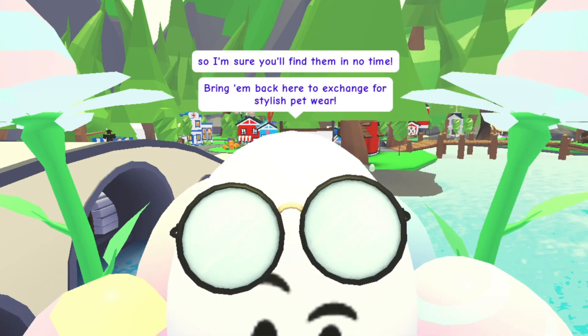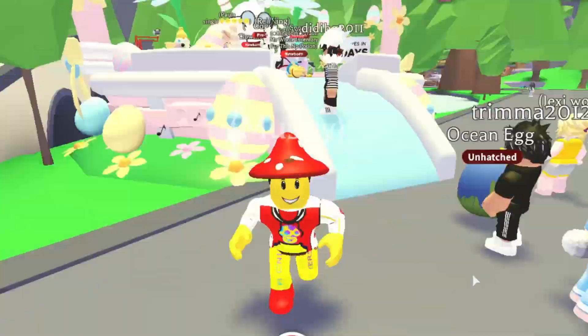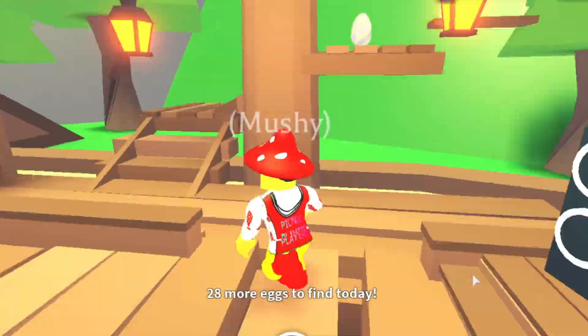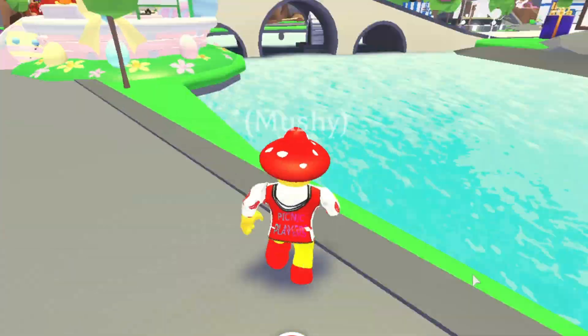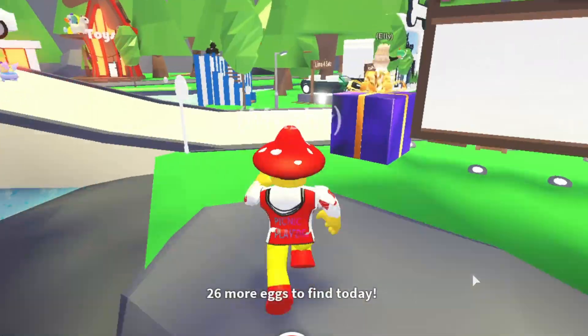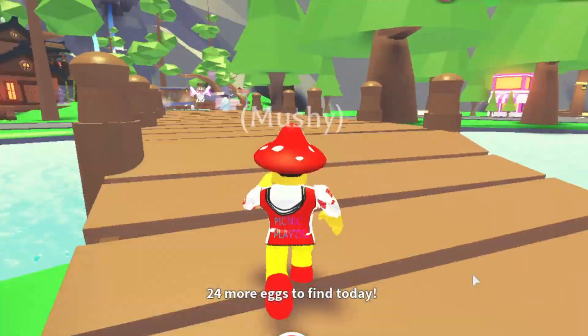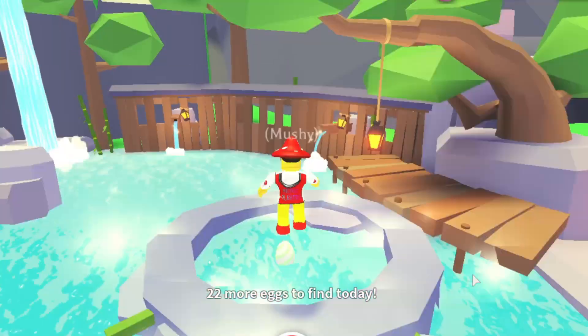Eggbert is talking to us about the egg hunt and what we need to do. We need to run around and find all the different eggs, and then we can use them to collect this new petware. There are 30 eggs to find and they're hidden all over the map, but you can get more of them every single Adopt Me day. You can then cash them in for these new petware, which has been exclusively made just for this event.